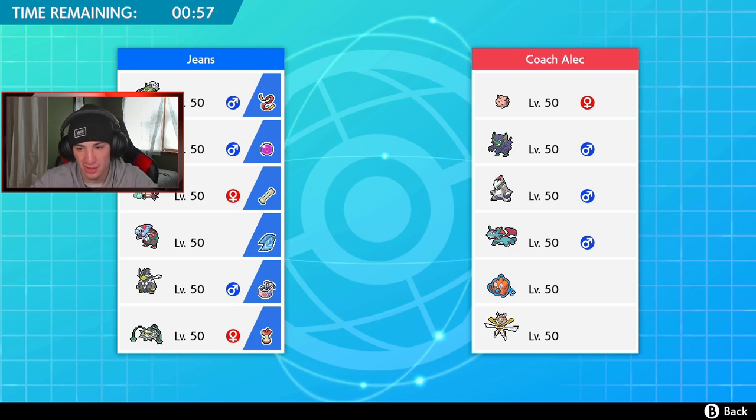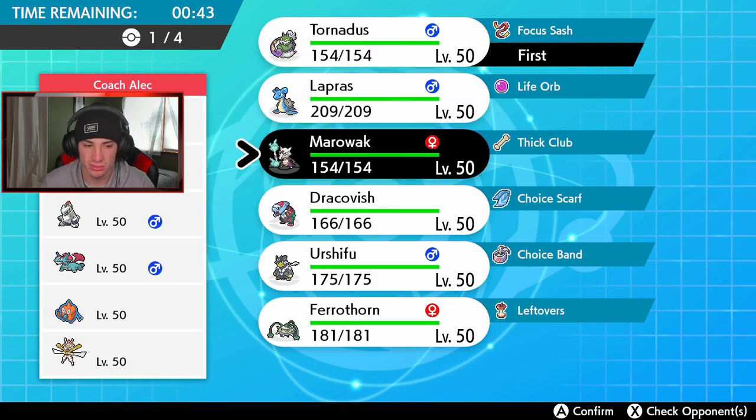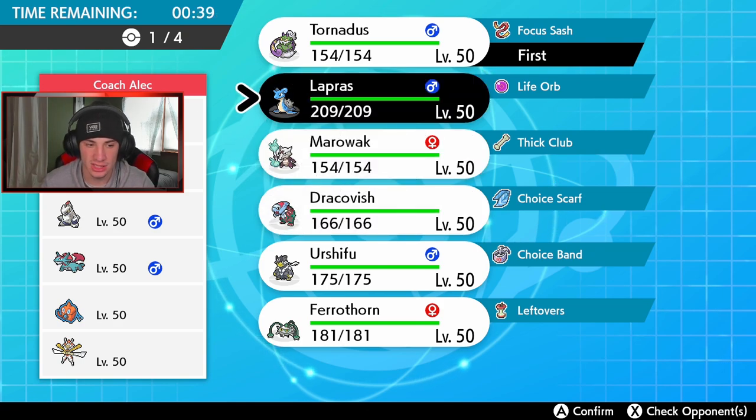I kind of want to show off Ferrothorn, but I don't know if he really thrives here against the dragon and flying types. I've got to bring Urshifu — he's pretty strong here. I'll take Tailwind since there's no Trick Room. He might lead Regidrago. I'm going to lead Malwak and go Lapras and Urshifu in the back, with Tornadus. Sorry Ferrothorn, today's not your day — I absolutely love Ferrothorn but today's not his day.